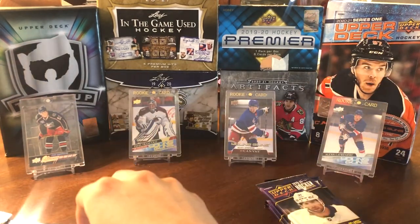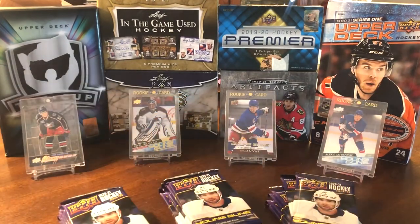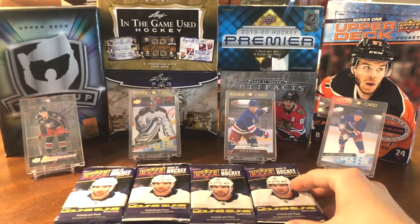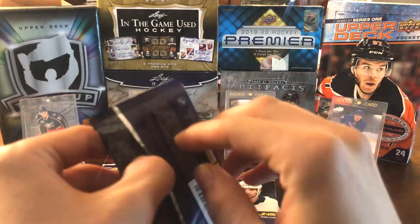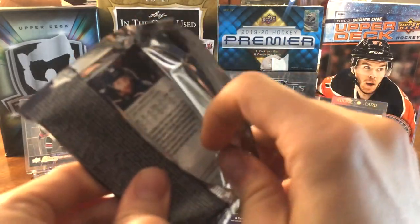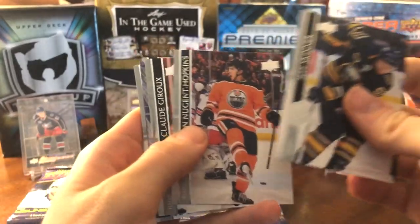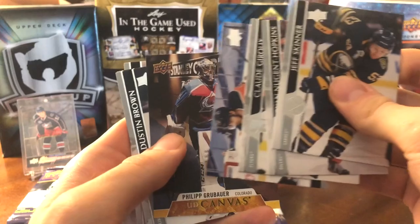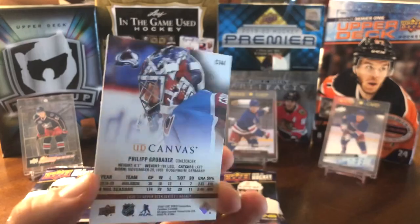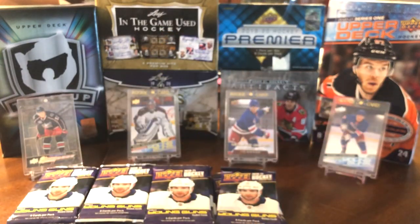Another 24 packs for box one. Due to the nature of time, I'm not going to call out all the base cards — it's a lot of packs today, so we'll just get to the main event in each pack. The first pack gives us a Philip Grubauer UD Canvas — awesome looking card. I do collect the canvas sets, and I also PC Grubauer, so that's a double whammy for me.